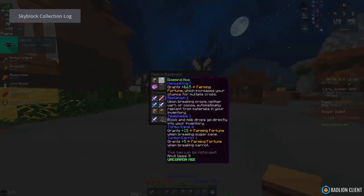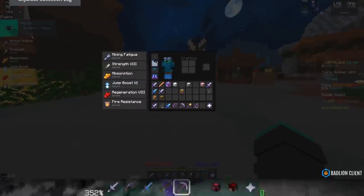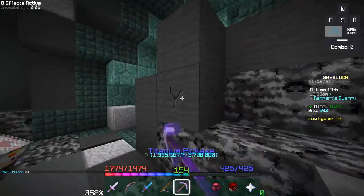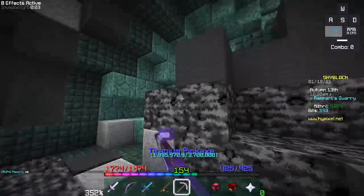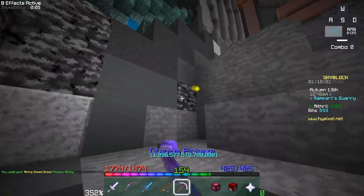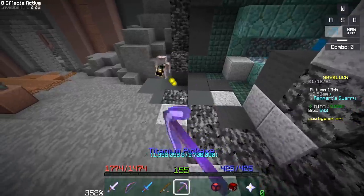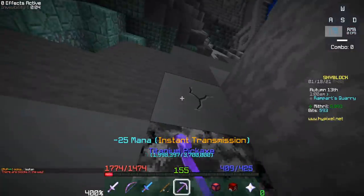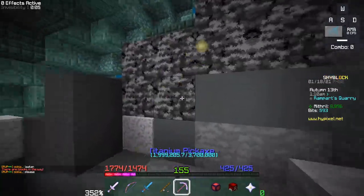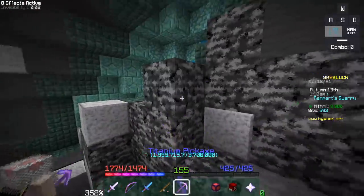What this does is confuse Minecraft: the game registers you as opening the backpack and shows its inventory, but you've removed it from the slot the game thinks it's in. Once you manipulate the inventory, take some items out, and exit, the game still thinks the backpack is in your hand and tries to save that new inventory to your hand — which doesn't have a backpack, so nothing happens. Meanwhile the backpack is on your head with the inventory unupdated because its slot changed unexpectedly — that's why the backpack dupe happened.